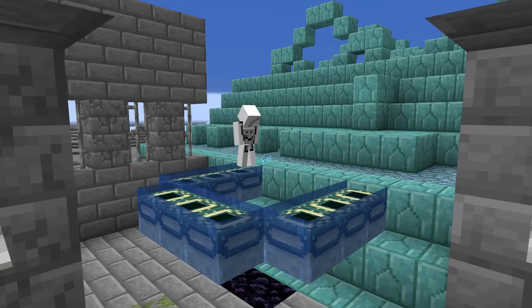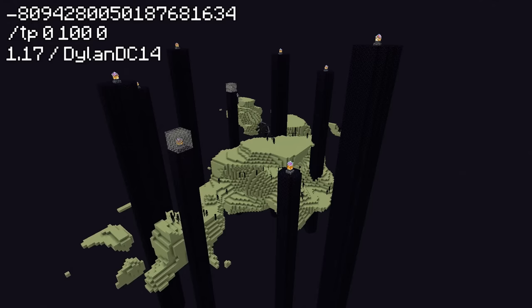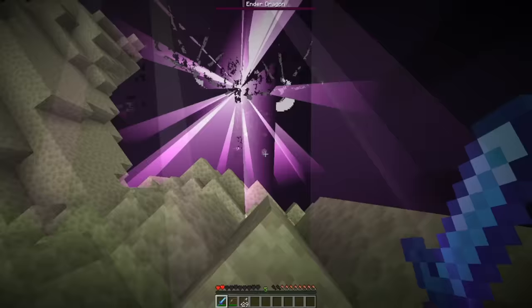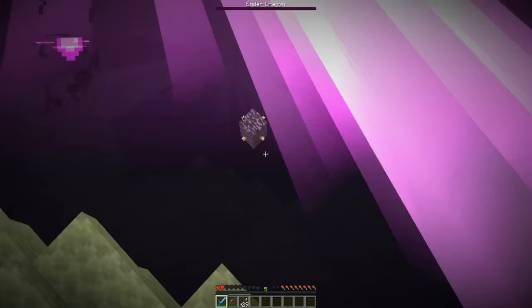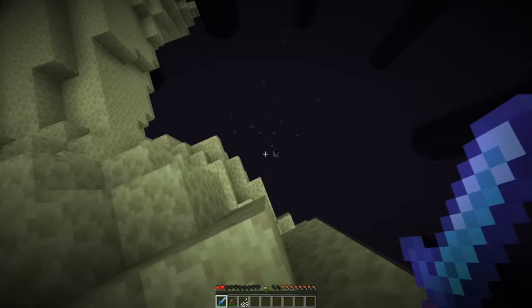Which in that case, you can enter the end, and maybe stumble across some end-dimension seeds you did not think could exist. Like on this seed, the main end island generated completely destroyed with barely any end stone, and almost all of the obsidian spawn pillars go straight into the void without hitting any block. And the best part is, if you kill the dragon, you can't even leave, because the exit portal generates cut off in the void, and all of your XP is gone!